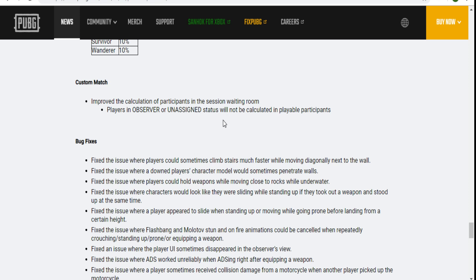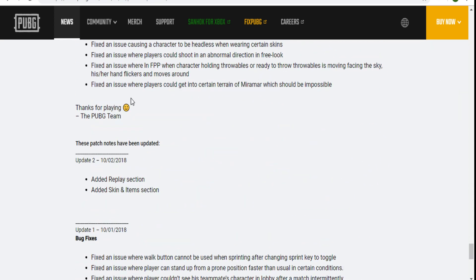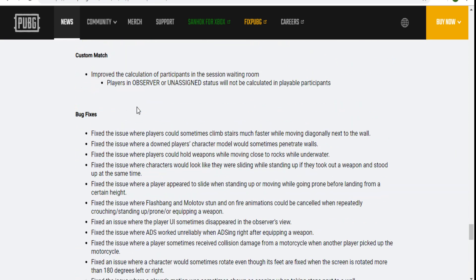For custom matches, I really hope they add a chat option so players can communicate while waiting for the game to start. At least we'd know that people are actually there and the match is alive. They should add a way for us to talk to each other. Anyway, that's it — and there are many bug fixes too.